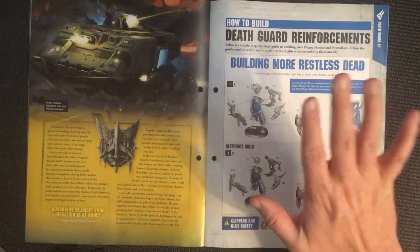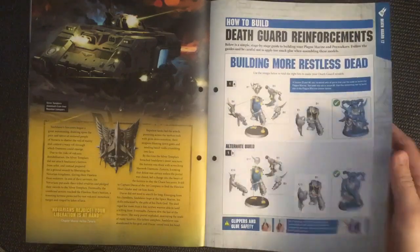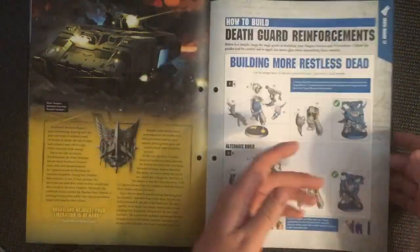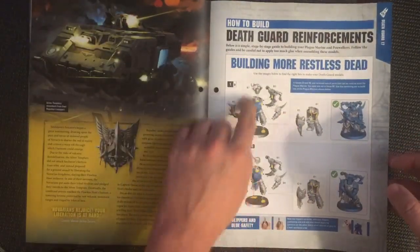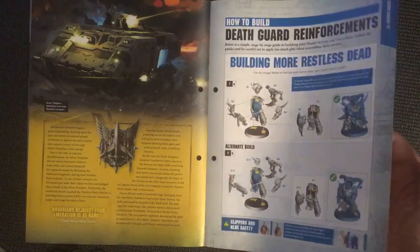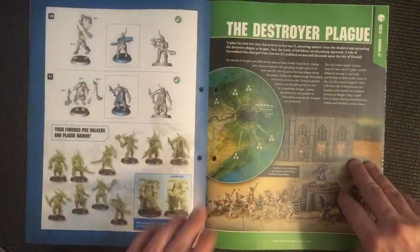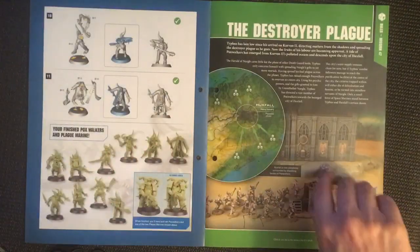Then we've got how to build our models. I've already built all of the Pox Walkers in issue 60, so if you want to see them look at that video. What I'll do here is put together the alternate Plague Marine, so we'll have a look at that in a minute. Again, there's no paint guide this week — revert back to the one from issue 60.